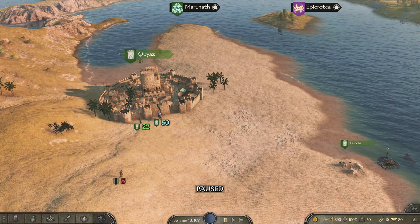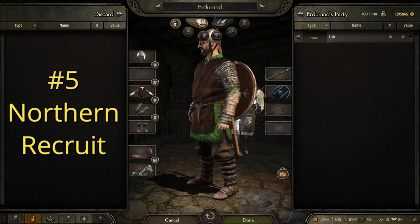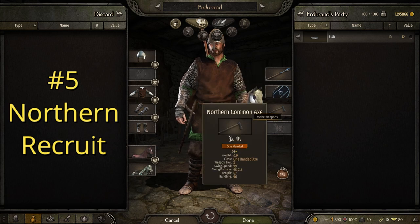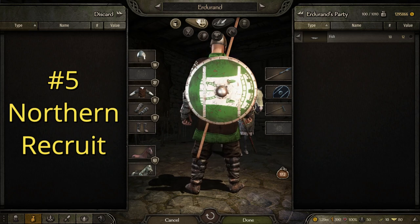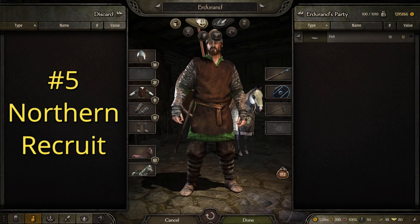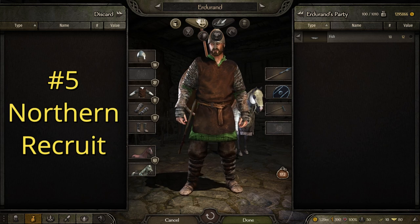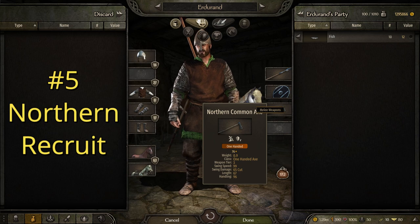So let's start with number one. At number one, we have the Recruit. I was going with a pretty poor Levy Recruit sort of feel, but one that still looks very good. This one is armed with a Long Spear, a Norse Round Shield, and a Northern Common Axe. This would be a relatively cheap loadout, pretty common in Norse or Viking culture. Spears are a lot more common than people think for Vikings because they're very cheap and very effective weapons. I almost didn't give them a sidearm, but decided to give them something for up close.